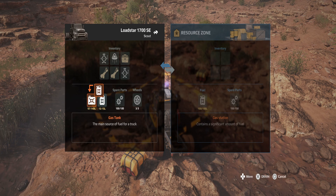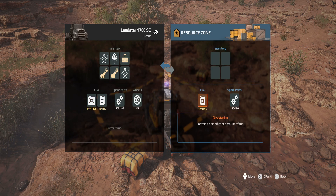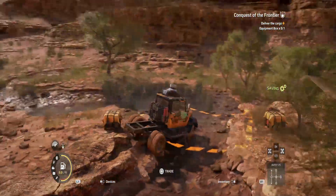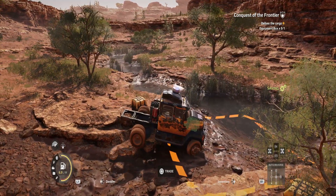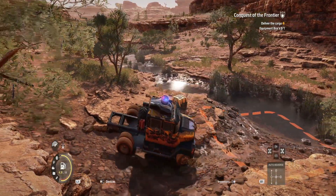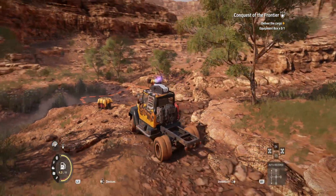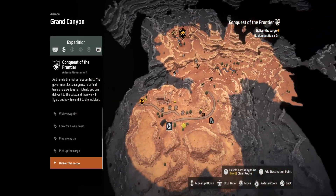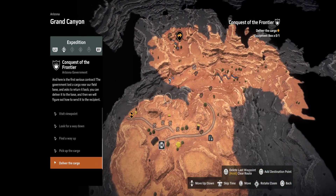Should we fill up on fuel? I guess we should — fill up as much as we can. Haven't got any more room for repair points. The next objective is to deliver the cargo equipment box, which means we just go back the way we came. Let me check the map — yeah, we've got to go back basically to camp.